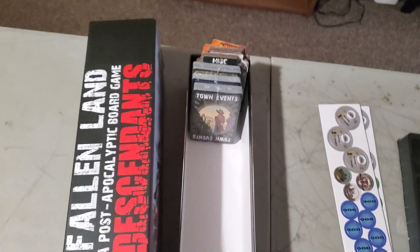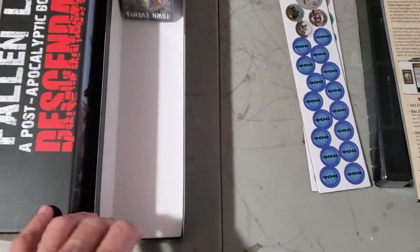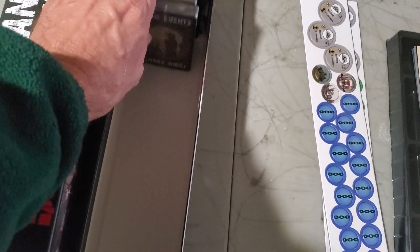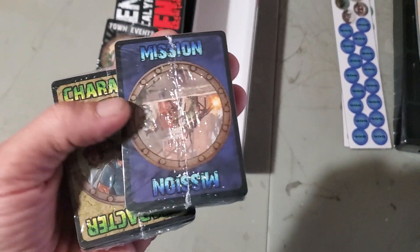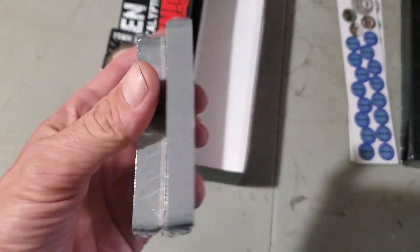It comes in a big box that you can line all the cards up in. It also comes with three decks of cards, some mission cards, and some more character cards.